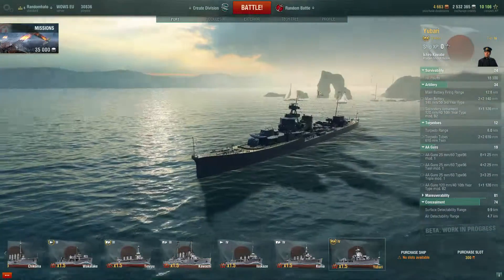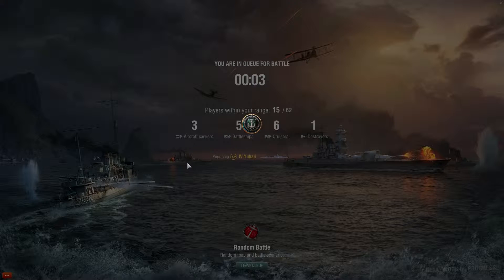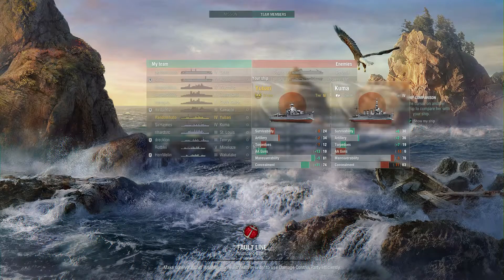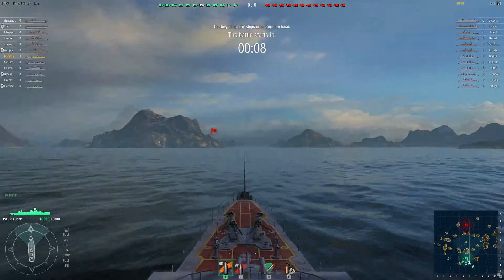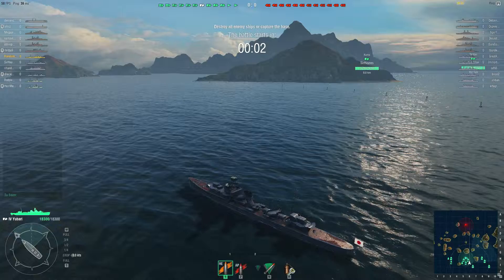I haven't had many battles in this — in fact I've had none at all since it went open beta, so I was waiting to get back up to Tier 4. We're at Tier 4 now, so we'll take the Yubari out. If you look against the Kuma, basically you've got better manoeuvrability, better concealment, and better AA, but you're worse for hit points, worse for main guns, and the torpedoes are not as good. But, let's see how we do.